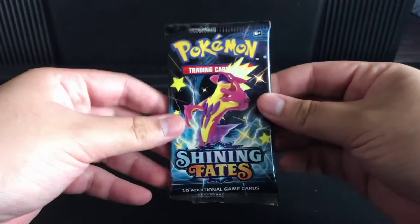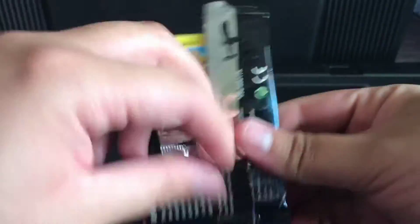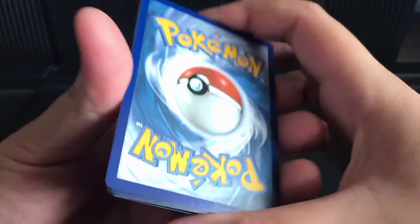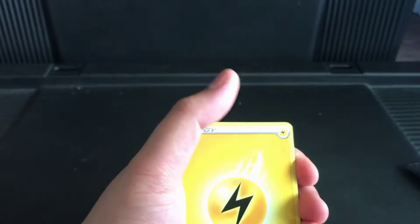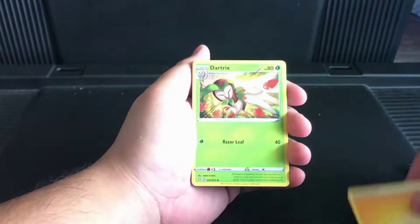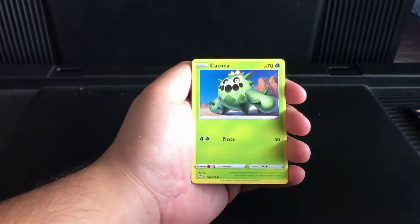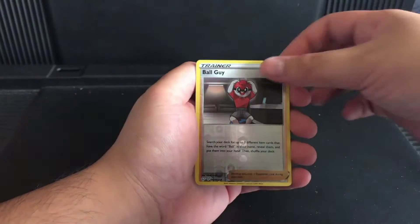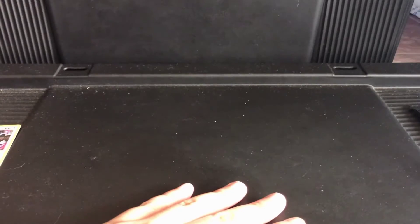Alright, get the next pack ready. Toxtricity — Toxtricity top. This pack does not like me. Dark tricks, Gym Trainer, Team Yell Grunt, Morpeko, Cacnea, Horsea, Hufant, Doodle, Ball Guy — will we get anything good? And an Indeedee. I'm pretty sure it's one of the most common holo cards in this set.